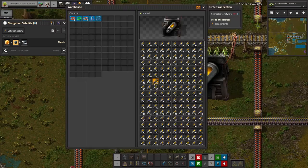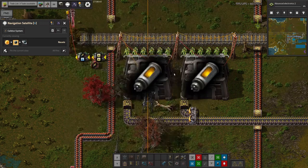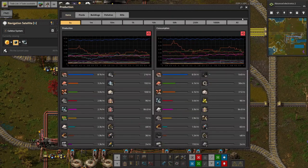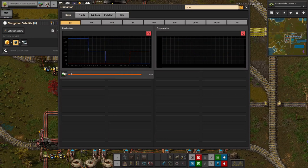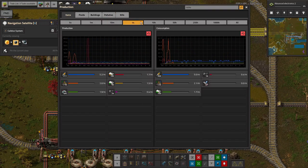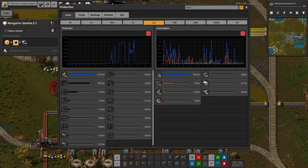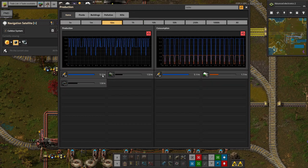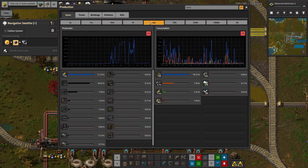These warehouses are actually full — you're limited to 10 per stack — so we've made a massive quantity of rocket fuel, like two warehouses full. Looking at the production stats, we're making solid rocket fuel at about 55 in 10 minutes — five per minute before Mark's system kicked in. But at peak, it was making 146 per minute. That's much better. I approve of that.